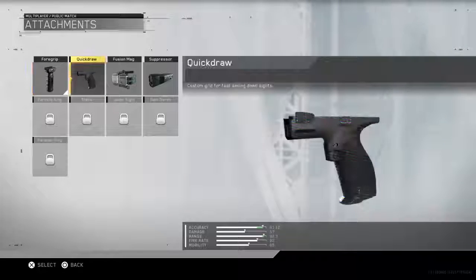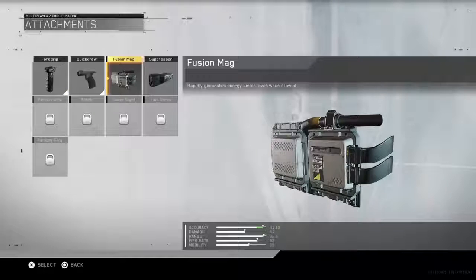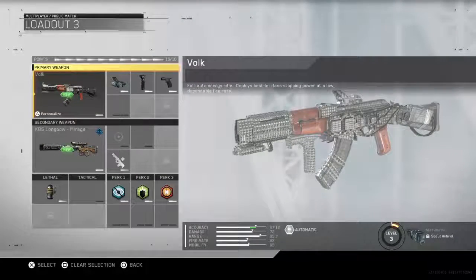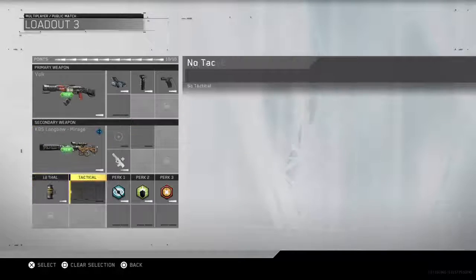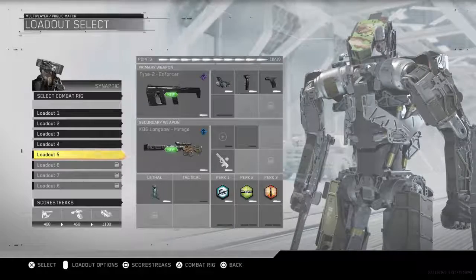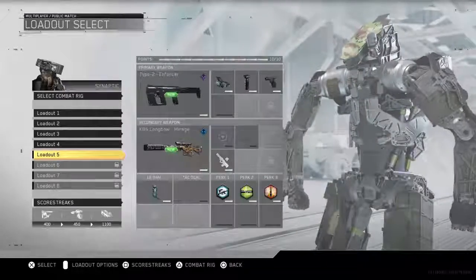We're going to use Quickdraw and then a Fusion Mag on the Type 2. We also have the Bulk, which I've been using since I unlocked it — great gun, can't wait to use it in the full game. I've been using the Mirage, the rare variant of the KBS Longbow with plasma grenades, and the Envy — the legendary variant which has the tactical nuke. Can't wait to get that in the full game.